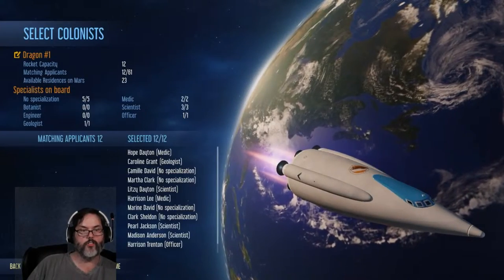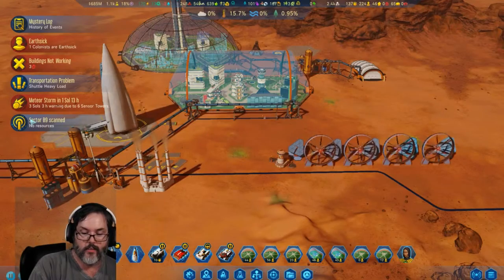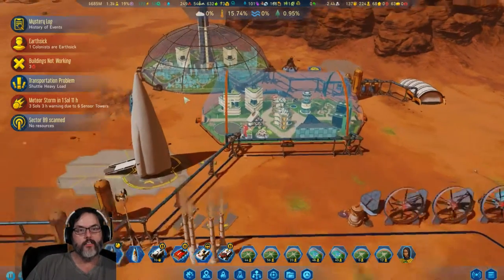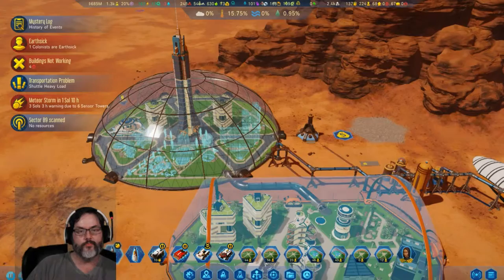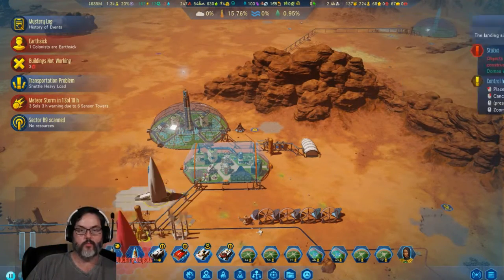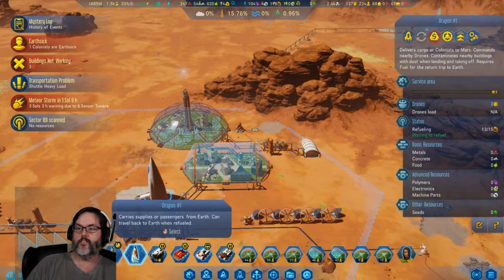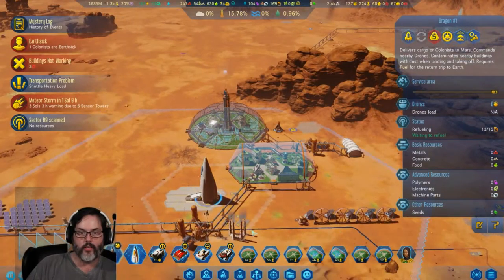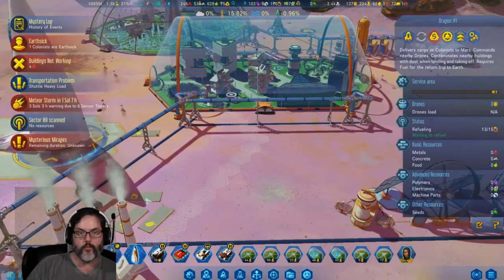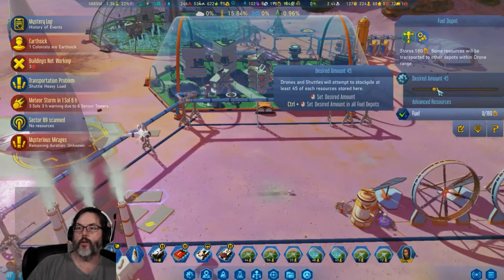We have more passengers, so let's go ahead and send that. Let's see what you're doing — do we have fuel over here? I thought I had fuel here. I'm asking for 20 — I guess we better up that to 45.